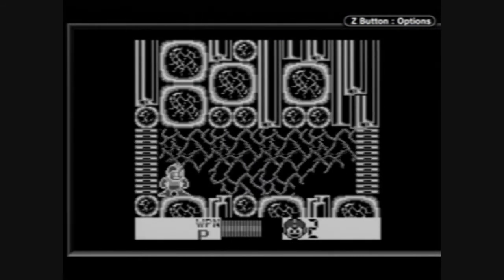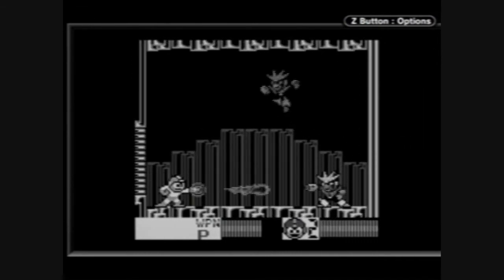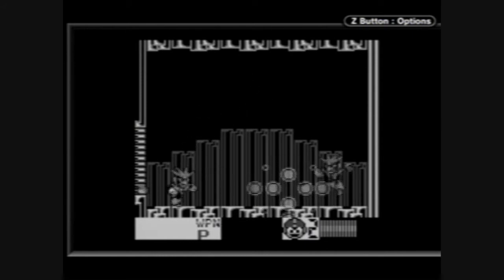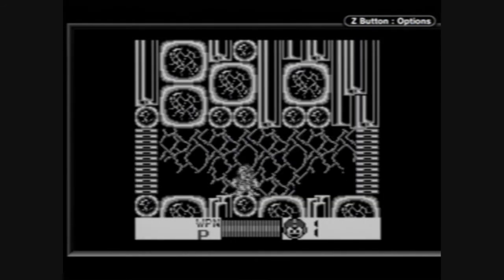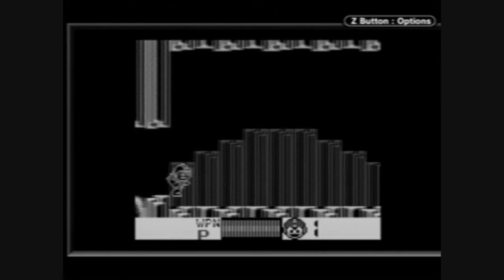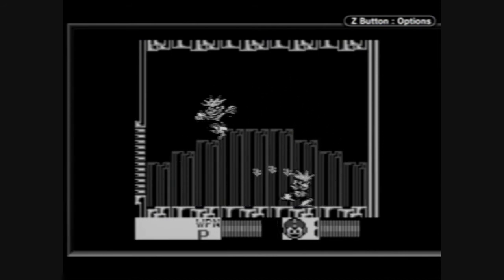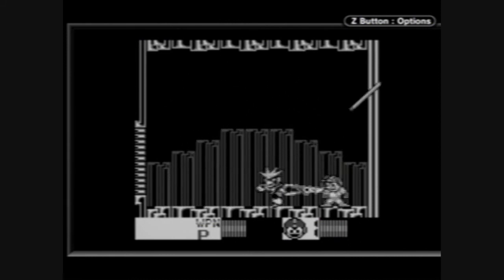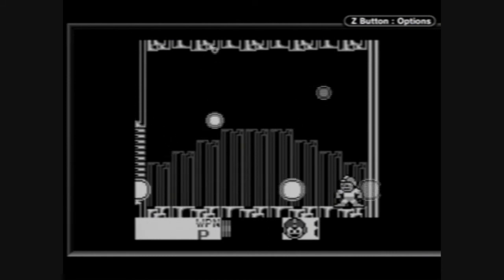Gemini Man splits up into two pieces, which makes it a tricky battle. Gemini Man fires whenever you fire a single shot — so if you fire a lot of shots, he fires a lot back. You can kind of control the battle: whenever you fire a single shot, Gemini Man will fire a single shot, so you can control whenever he shoots at you. It's recommended that you use charge shots and stay in the middle and fire at Gemini Man. When Gemini Man is at half health, the two halves recombine, and you just have to fire at him while dodging the Gemini Laser.